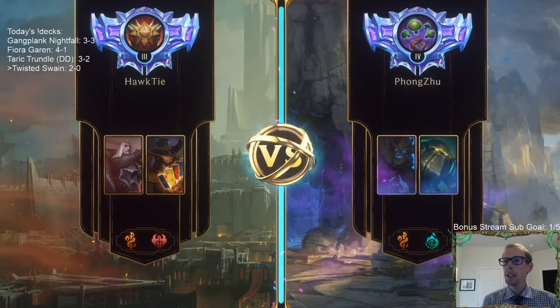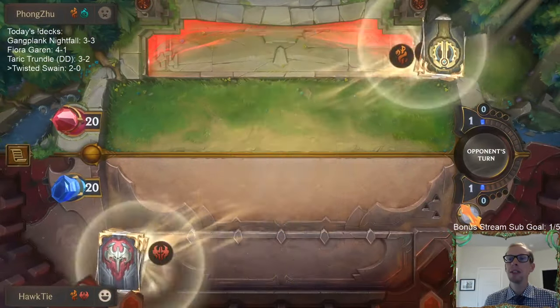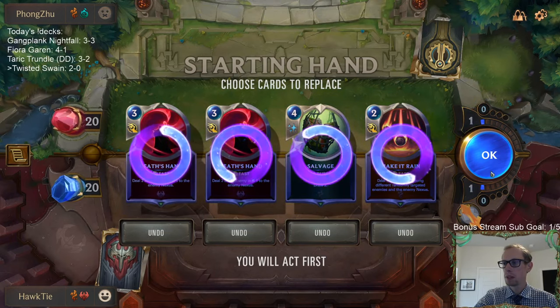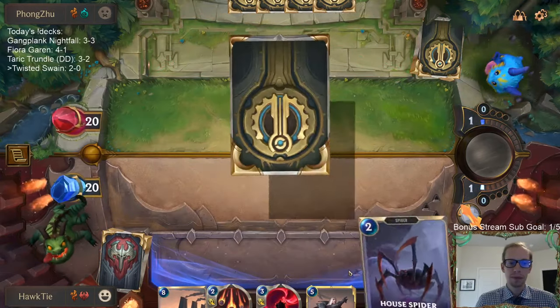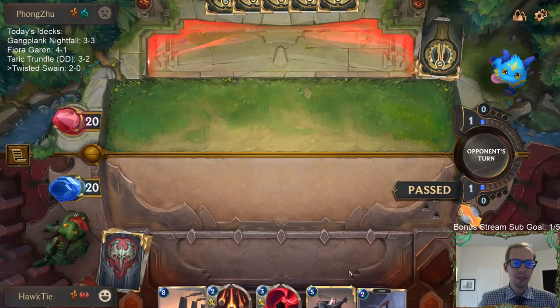We're playing against Deep! Someone was asking about Deep earlier and I was like I've only played against Deep once since the new format — here we go, second time. Death's Hand is good against the 3-2, Make It Rain is good against the 4-1, but none of them are really that great so we're just going to send them all back and see what else we get.